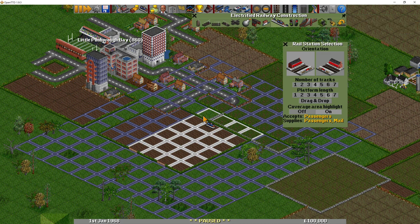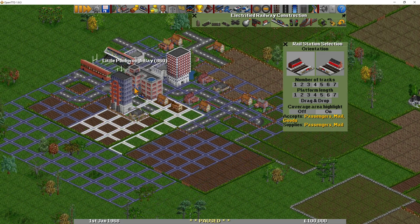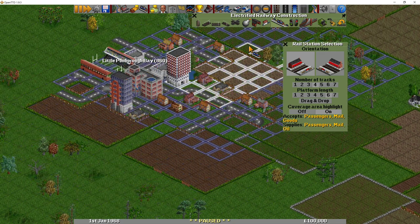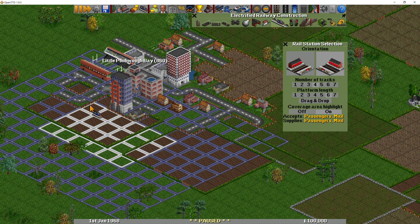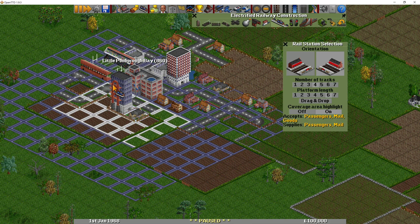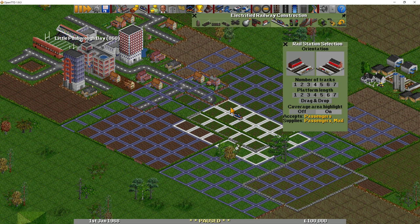If you increase the catchment area around a town, that will improve catchment because each individual building in a town has its own stats as to how much it will provide to the station. So if we orient our station across here and put our town across there, we're going to get the football pitch, a hotel, a tall building and a load of houses. Whereas if we put it over here, we're just going to get three houses, and that will change the amount of possible passengers.